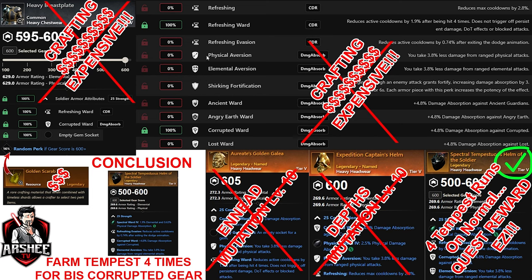Even Shrieking Fortification cannot be obtained, so you'll have to select a different one like Refreshing Ward, which is a great one for tanking — reduces the active cooldowns by 1.9% after being hit four times. Does not trigger off any DoT effects. As a tank this is huge, especially if you have large cooldowns.